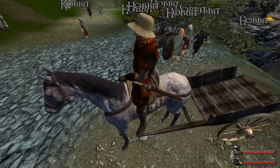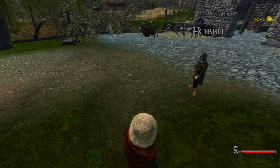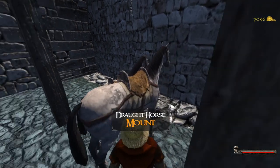To get a cart, you need to open up the action menu by pressing C and clicking either attach or detach — while on horseback for the big carts, or on foot for the smaller ones. The only horse able to operate big carts is a draft horse.